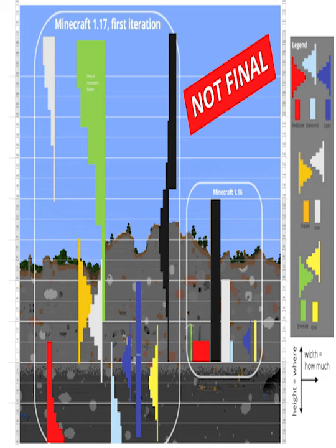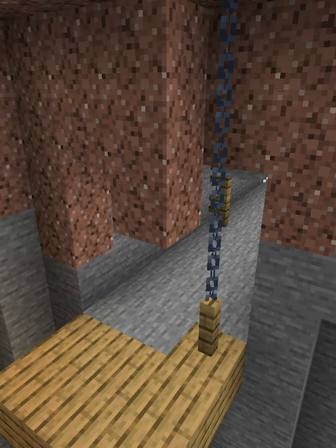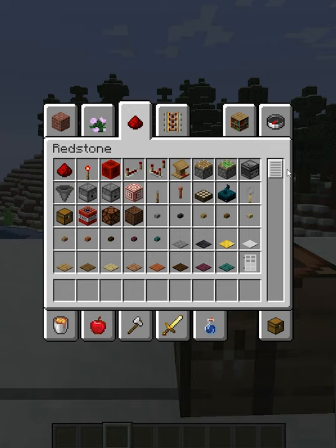They've done some tweaks with the new ore generation as well, because it was very overpowered with the new height limit changes. We also now have new Mineshaft generation — a Mineshaft can now spawn with chains to keep itself lifted up.